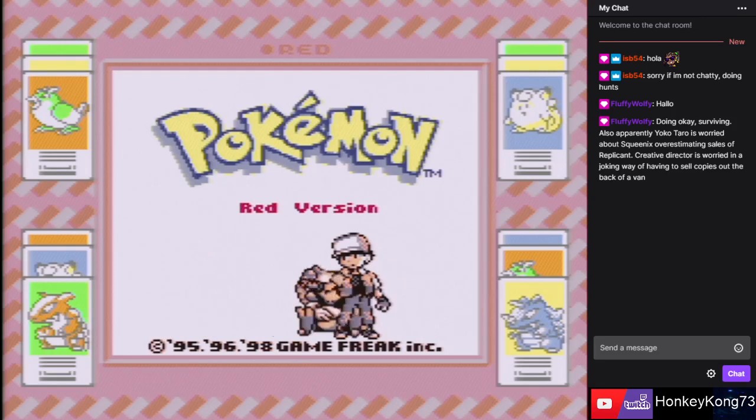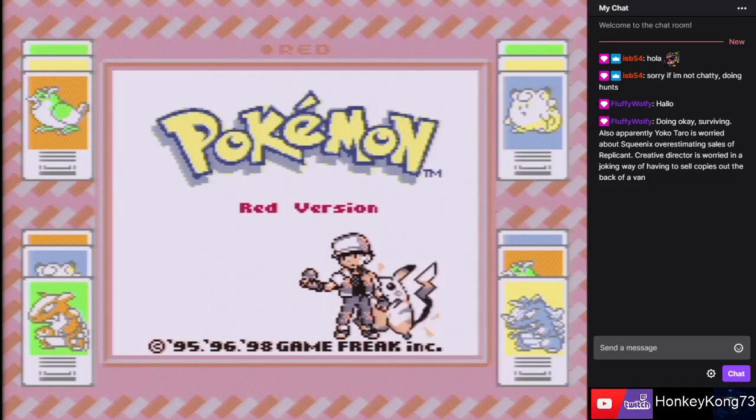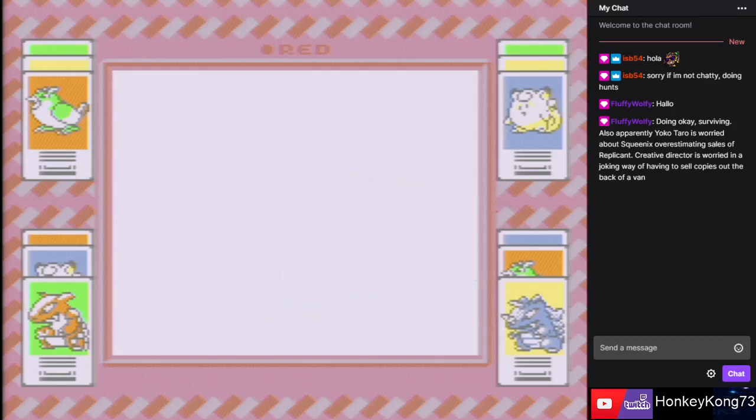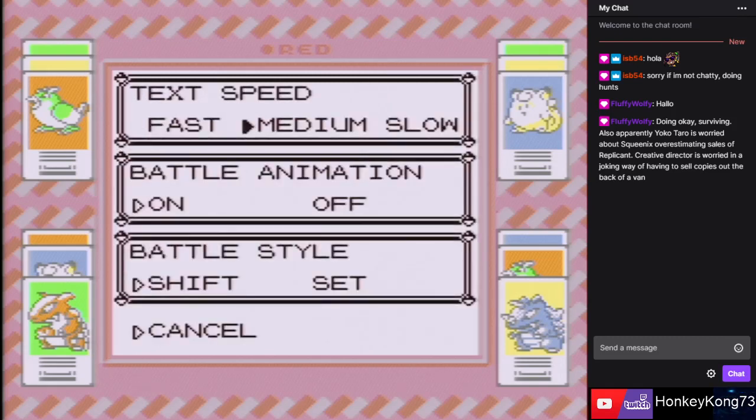That's the problem with big publishers nowadays — some are worse than others, but a game can't just sell well. It needs to be a super mega hit with a high Metacritic score or it's just considered a failure, which is stupid. Anyway, I'm doing Red version because, well, I don't really have a good reason other than I wish I was playing Blue because I prefer the Blue Super Game Boy border.